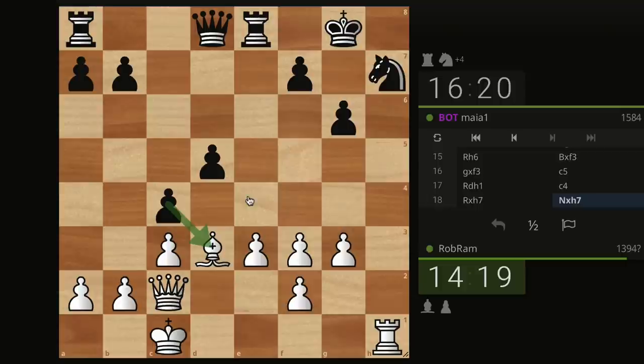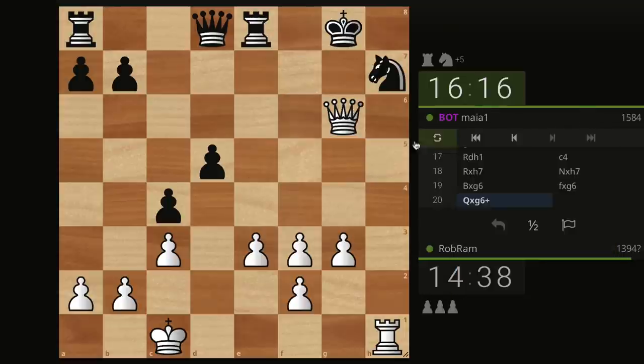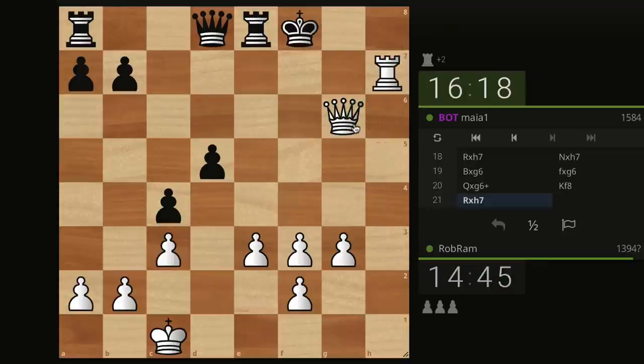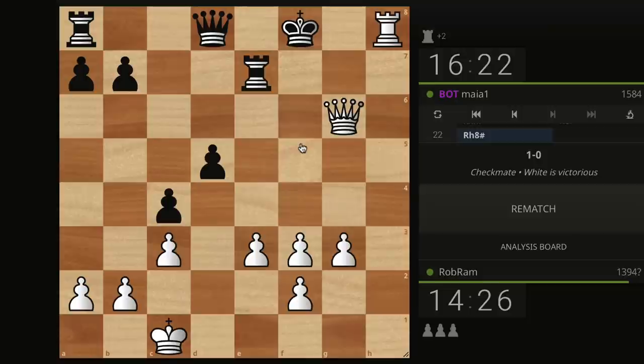In-between move. This is what we need to do — put pressure on our opponents and they're going to collapse. Ke8 has to be the move because if they go to H8 we just do checkmate taking with the queen or the rook. Now I need to take here, and I'm threatening checkmate in 1 move. Can you find checkmate in 1? If you can't, we have to go back and do lots of 1-move checkmates. Checkmate — we defeated Maya at almost 1600.